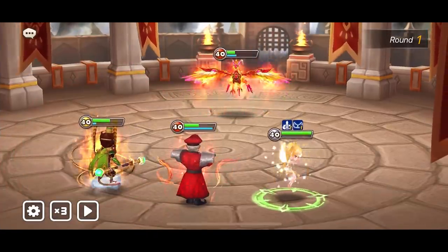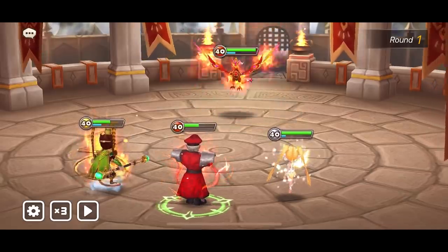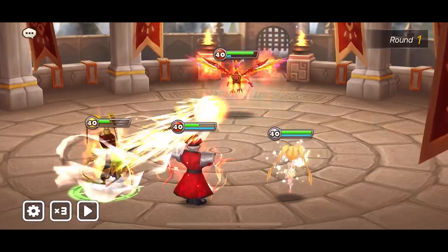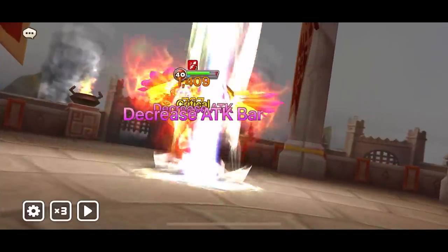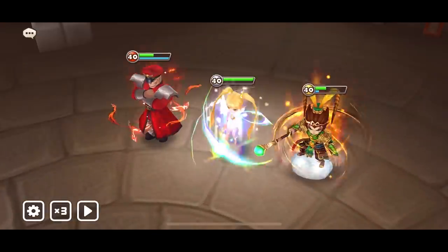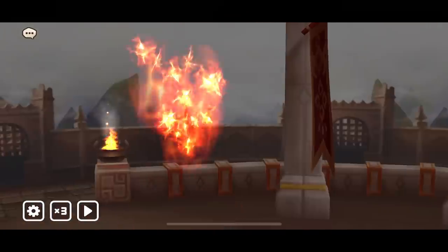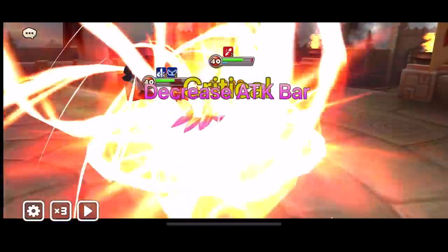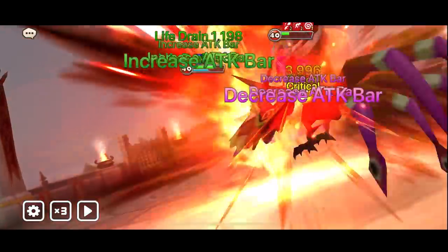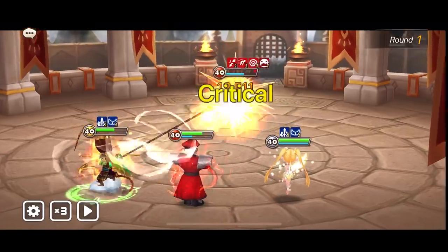It is a very scary defense — Molong, Perna, Ritesh. If you don't bring immunity against this defense, it's very dangerous. I like it because it's very elementally diverse — you've got water, fire, and wind. So you can't just put a tank to control the defense. Nice violent procs, and he gets a lot of violent procs too. Onwards to the next battle.